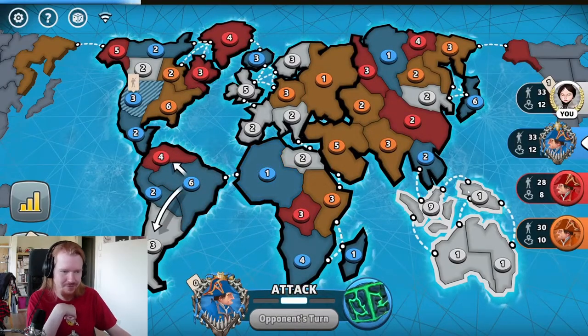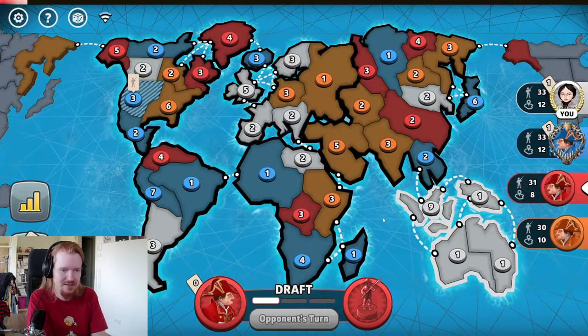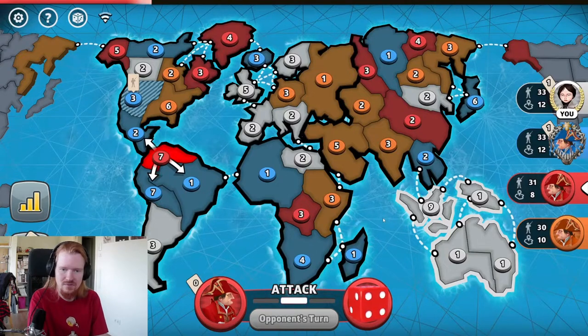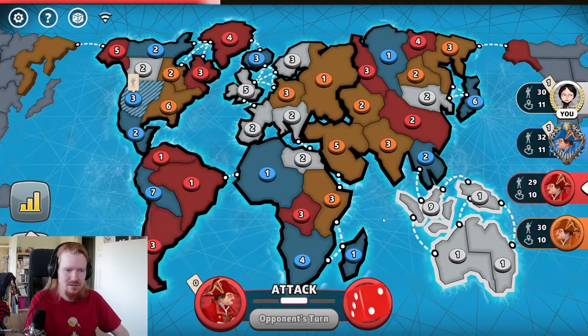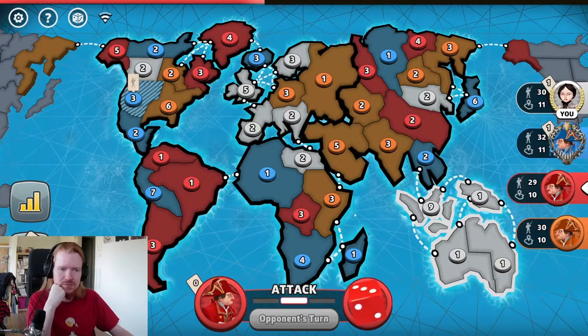Starting with three out of four territories in Australia is pretty lucky. I already have a nine guard on turn one, so I don't think anyone can challenge that any time soon. I'm fine with that just staying the way it is — I'm just accumulating value over time. And then I want to take some territory somewhere else.